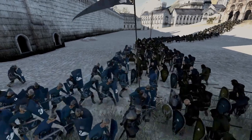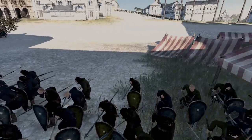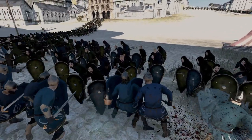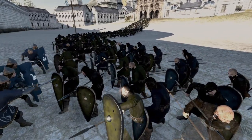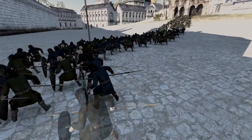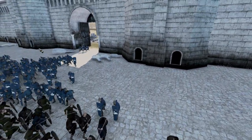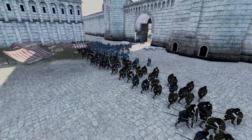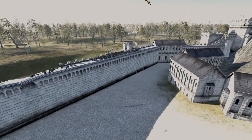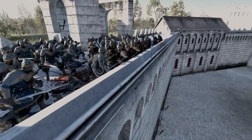We have some militia now attacking some fishermen in the town square. And these guys, even though they're militia, they're gonna make short work of these fishermen — they're at least slightly trained. These guys have literally been told to pick up a spear and shield and sent into battle. Should really use this other unit to probably flank around the militia and try and encircle them. But I think they're a bit worried about what's gonna come down here off this wall, because these Lamedon archers won't last much longer against these Tarnosian spears.